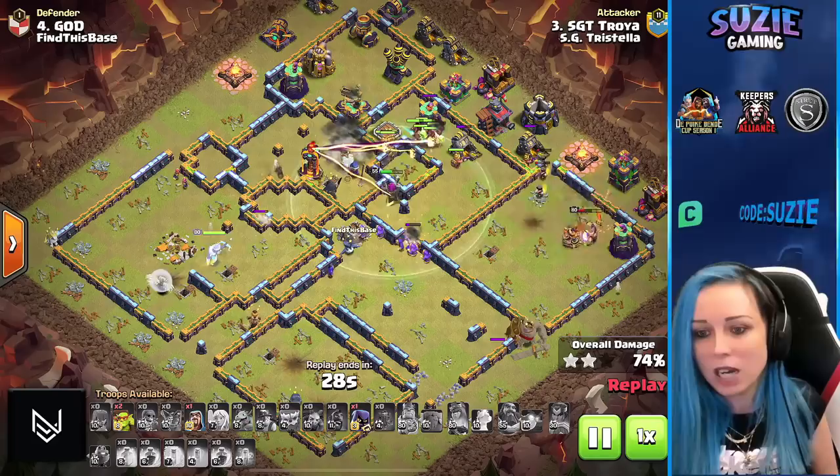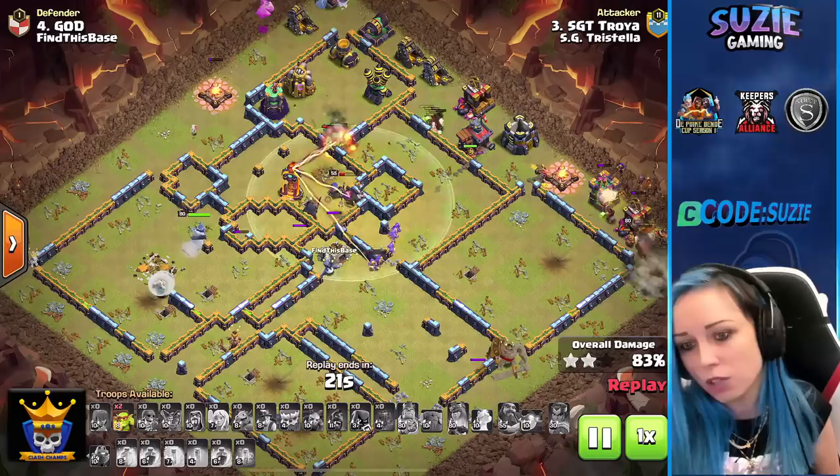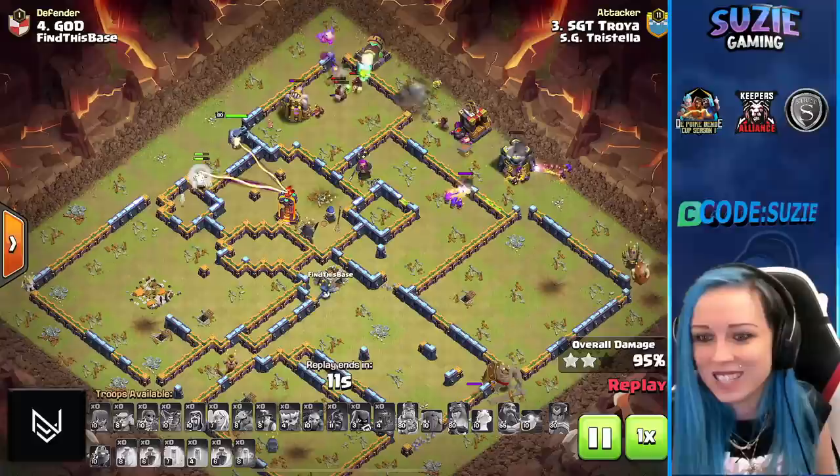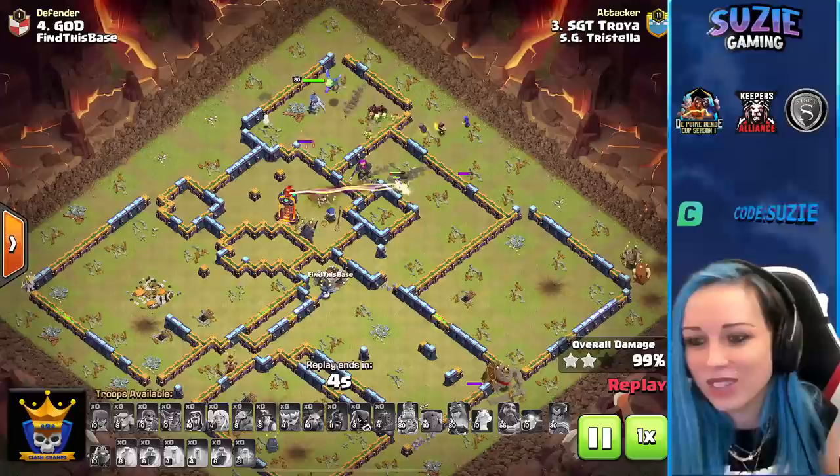The group of hybrid on the left side where the multi-inferno is taking too much damage. Royal Champion going in with the shield, boom boom boom — scattershot going down. We need the hybrid to target the multi-inferno. Hogies and miners going all around, so the multi-inferno is staying up a little longer. We're hitting a spring trap, losing three hogs. We'll be finishing on the multi-inferno. But we have plenty of troops — not even close. Troya nicely done, HG Tristella hitting the first three star.